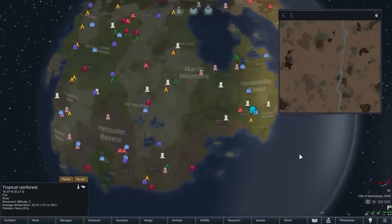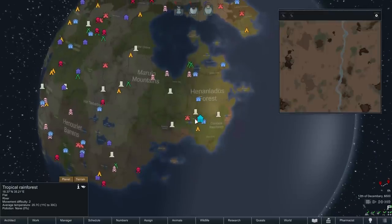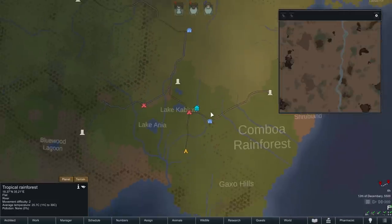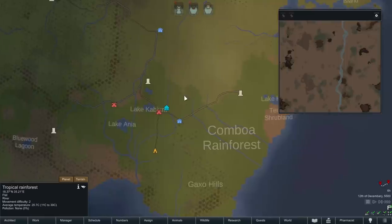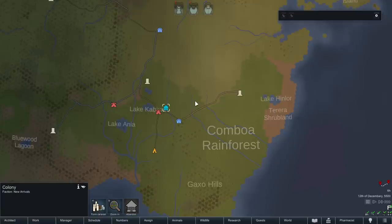We are pretty close to Lake Cabium and Lake Anya, probably in the Combia Rainforest on the eastern part of this continent. This is a 30% world generation — I think the seed I used was actually 'Cat', which was in there by default. As in most of my starts, I like to start relatively close to some of the factions because it gives us the option of sending a trade caravan there. One of the things I also wanted was to be relatively close to one of the imperial spots.